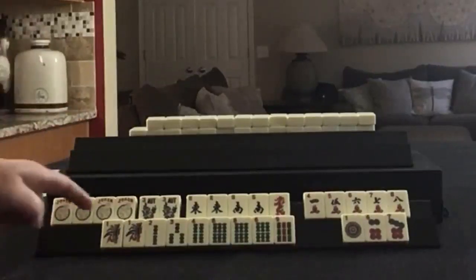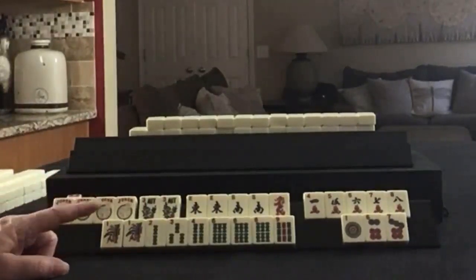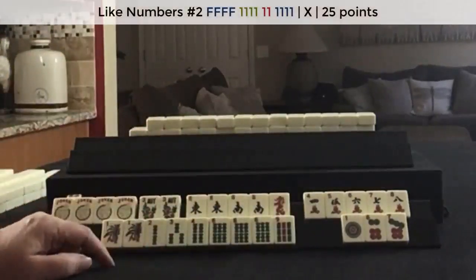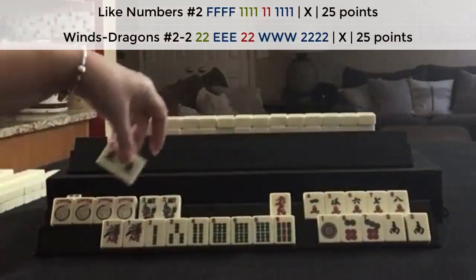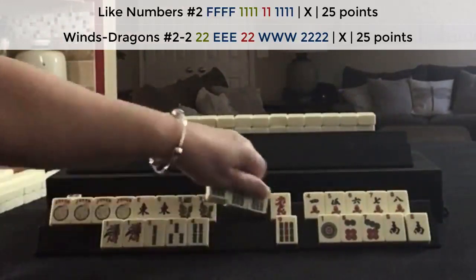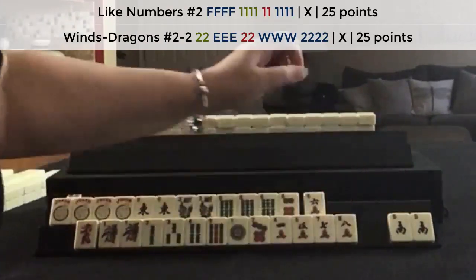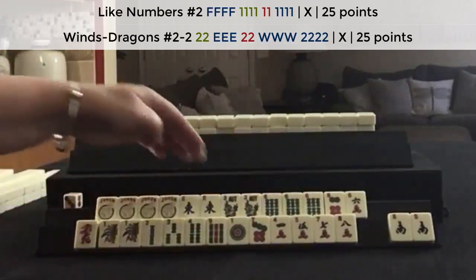If these were your tiles, what would you focus on? And what would be your first discards? I think I would leverage the sixes — we have all the sixes. Maybe we could play like numbers with sixes, or east and west with sixes. So I think I would discard these. Hold the east to see if we can get west, otherwise play like numbers with sixes. So east and west with sixes, or like numbers with sixes.